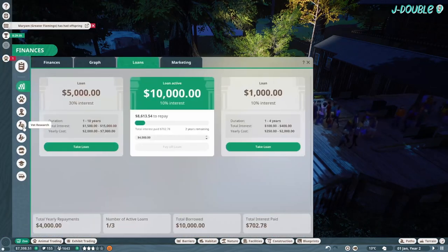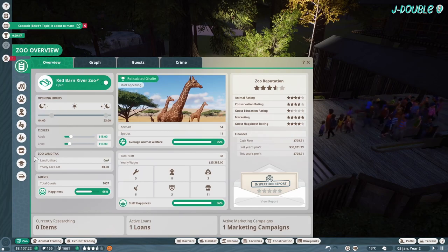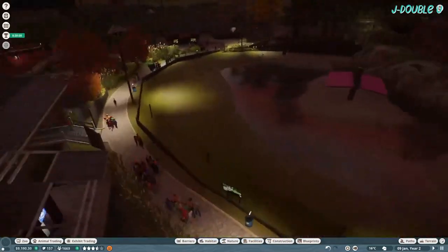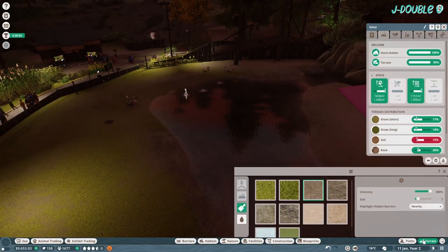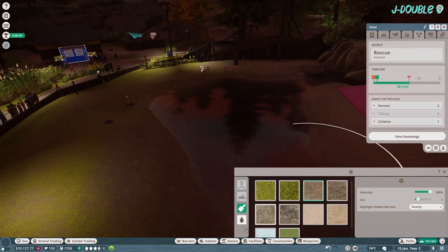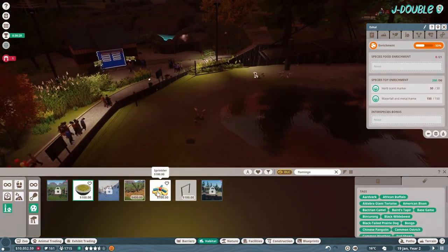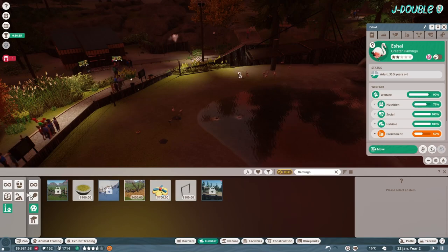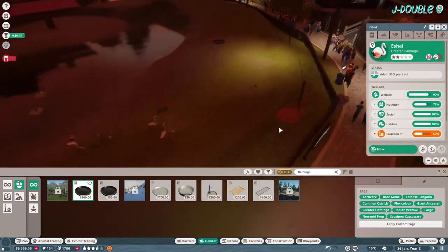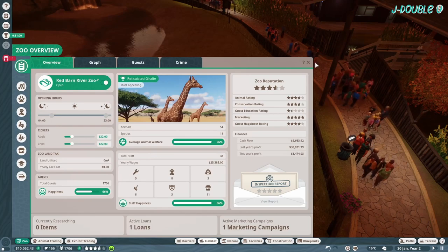Set up your entrance here. Marketing campaign: 5,000. Adjust terrain for the flamingos near the entrance. Tickets are underpriced — go ahead and change that. Add food and enrichment for the flamingos; we'll need to do a bit of research. Change the ticket price.